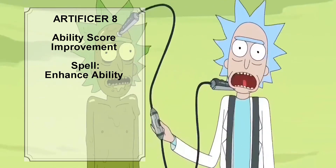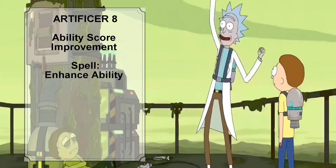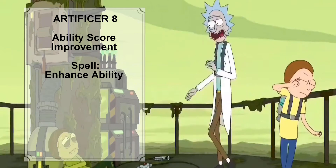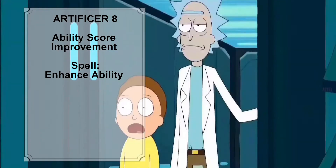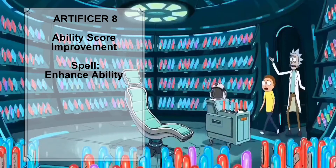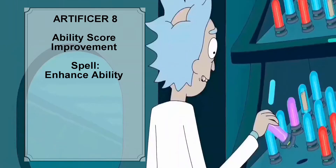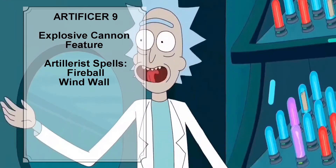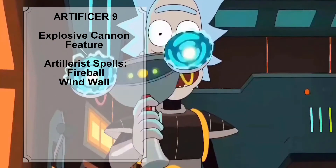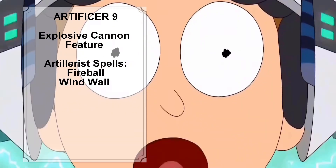At Artificer level 8, we give Rick an ability score improvement, putting both points into Intelligence and bringing his Intelligence score to 19. The total number of spells Rick can prepare increases to 8, and we give him the level 2 spell Enhanced Ability. At Artificer level 9, Rick's proficiency bonus increases from plus 3 to plus 4 and he gains access to his level 3 spell slots.